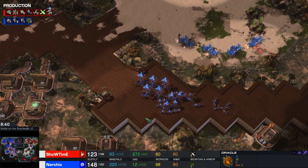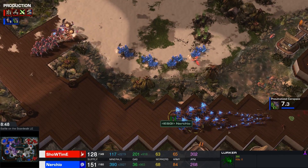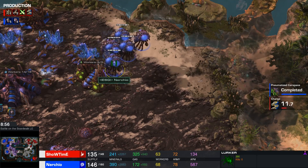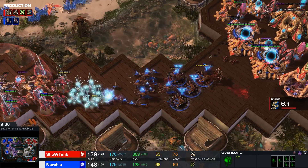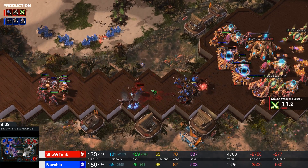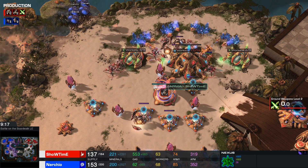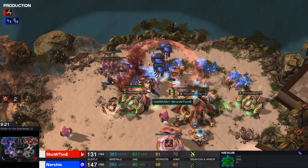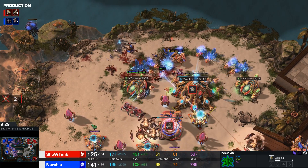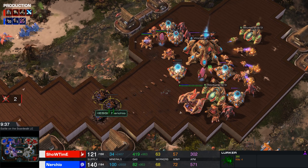The Oracle is keeping perfect track of exactly where all of these units are going. The Lurkers may very well think about burrowing right here — if they manage to do that they can deal a lot of damage. Nurcio is going to be fighting two smaller armies from several different angles. A whole lot of units are getting loaded up here in that expansion for Nurcio. The Lurkers are going to town — Revelation is still on these Lurkers so they can still be spotted. A huge detonation right there in favor of Nurcio. Recall now gets forced as a lot of units arrive in that expansion for the Protoss player.